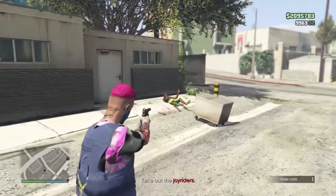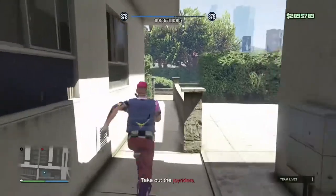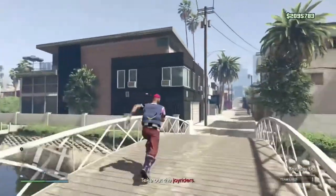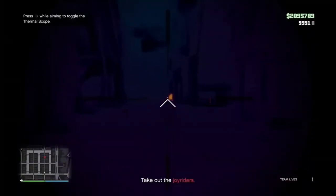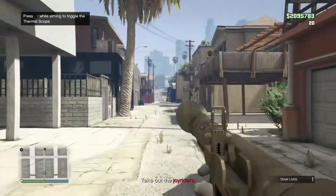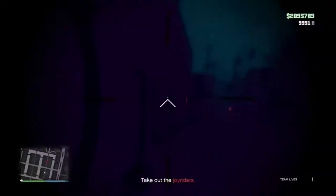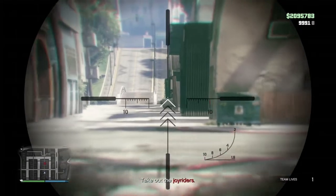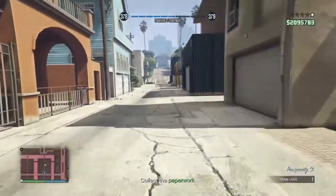There'll be a guy down here — just shoot and finish him off. Then there should be a person down an alleyway who will be carrying something called the paperwork. All you want to do is kill him. If you have a thermal scope sniper it will be a lot easier since you can snipe him from far away. I had some trouble because he kept ducking behind a bin, so you may need to move closer for him to peek his head out.